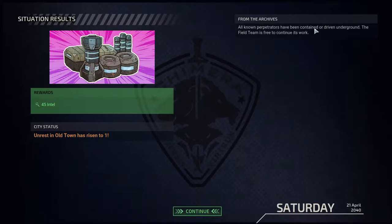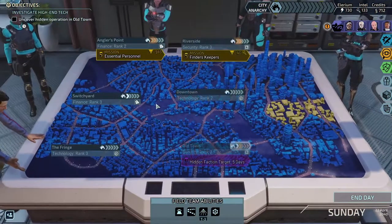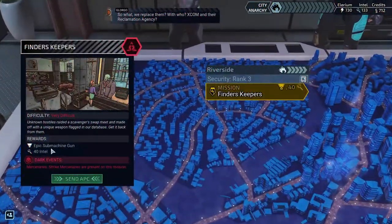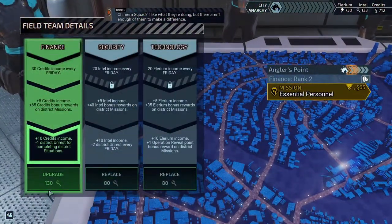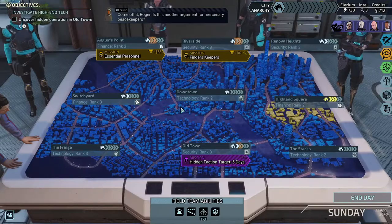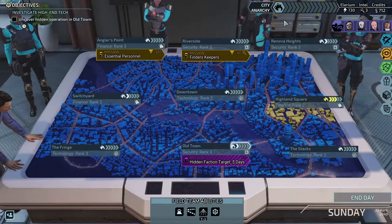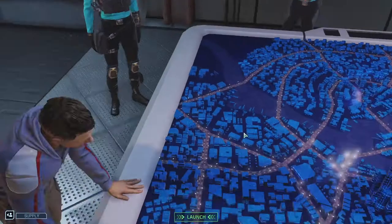Glorgo: 'City 31 PD cannot get a handle on all this violence.' 'So what, we replace them?' 'XCOM and their reclamation agency, Chimera Squad.' 'I like what they're doing but there aren't enough of them to make a difference.' Roger: 'Is this another argument for mercenary peacekeepers? I'm not saying I want it, but if this gets any worse, I'm saying I could stomach it.' I was really expecting to get another agent after that last mission.